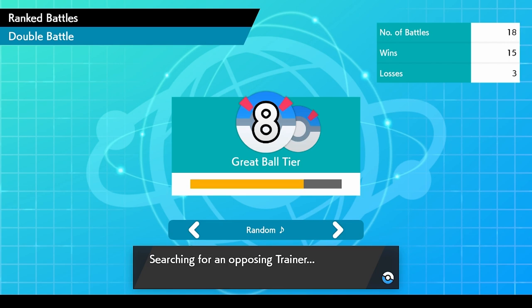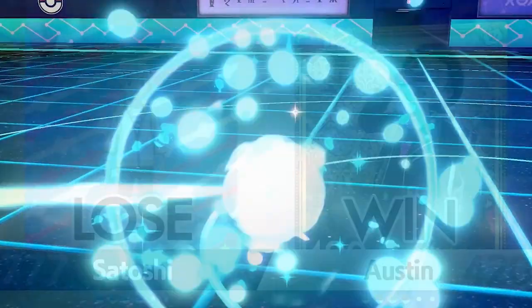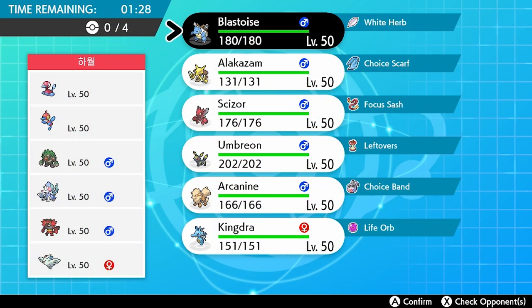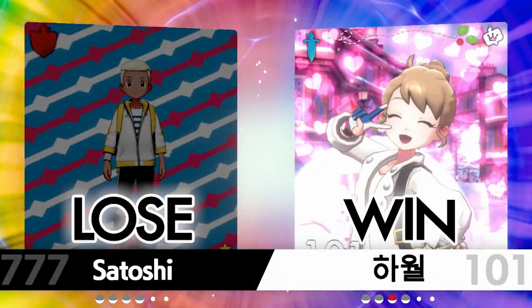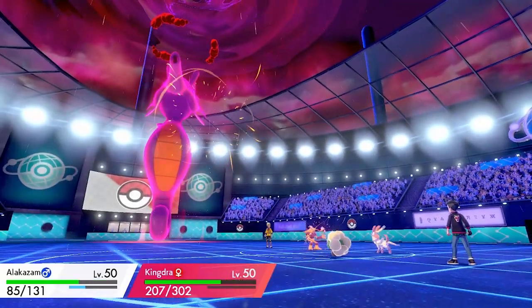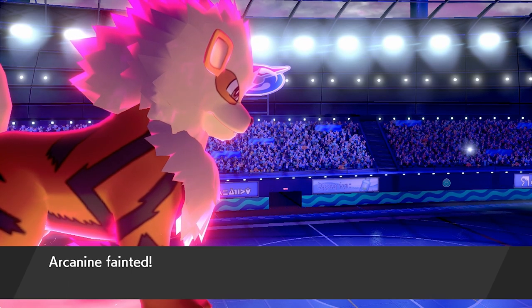Feeling like we're finally making progress, another opponent pops up and catches us totally off guard with a sun team, handing us our fourth loss — record now 15 wins and four losses. Unfortunately the losses don't stop there as we dive into a four-game losing streak, things getting tougher as we climb the ladder. We lose to a nasty Porygon-Z team, an Arcanine-Sylveon build, and finally get shut down by a solid Snorlax and Belly Drum Azumarill squad. We were falling down the ladder quicker than the sales of toilet paper at the start of lockdown.